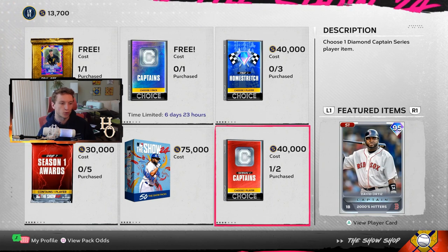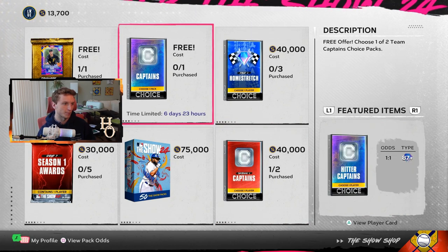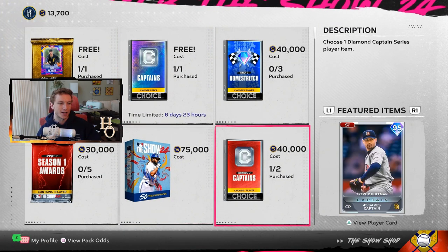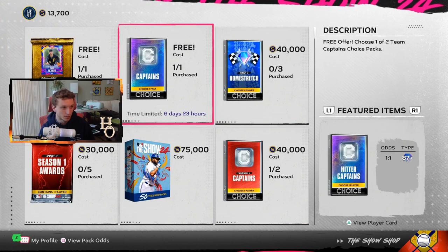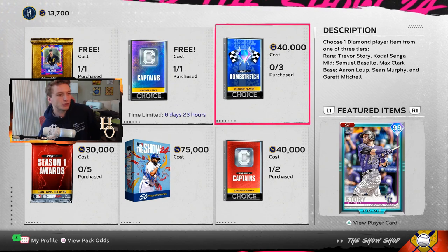The Captains pack is still here - Kershaw 2000s captain, you get the switch-hitting captain. There's also a free captain pack I didn't realize was free. So they give us another free captain pack - that's any captain that's already dropped, besides the captains in this pack, the Derek Jeter captain from the storyline, and the Negro League captain. You get to choose one pack - either a hitter captain or a pitching captain.